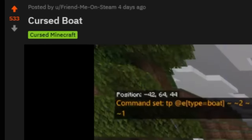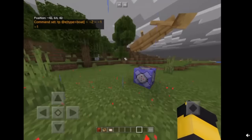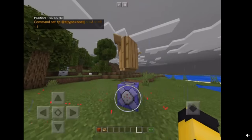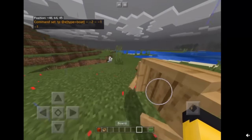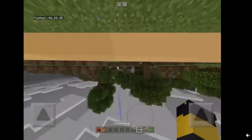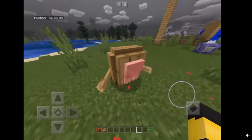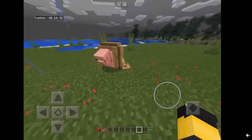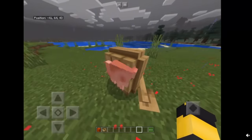Bedrock edition — cursed boat. So this guy's literally TPing a boat, but it's rotating. Can you actually do that? Wow, it's a 90-degree boat. It's a perpendicular boat. Oh my goodness. This is literally the player rotating its head — it's that thing that you could have done a long time ago in Minecraft.